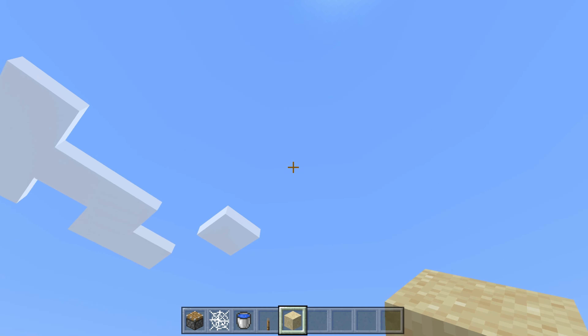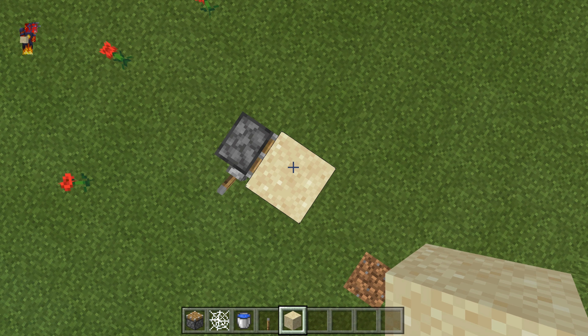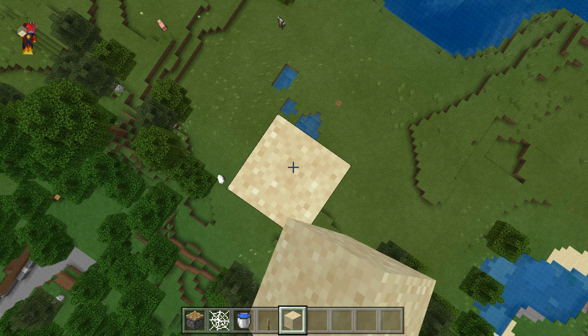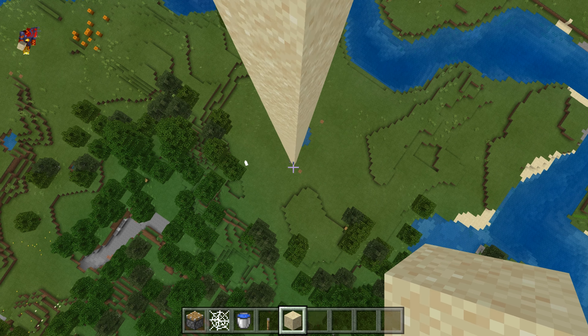You'll only be able to go to the build limit. But if you're in creative, you can fly up and start placing your blocks, like I am right now, until you have reached the desired amount of blocks that you want to shoot out of your sand cannon.